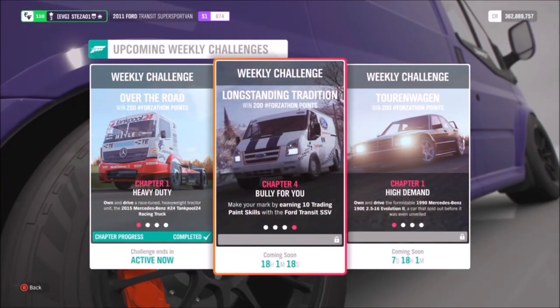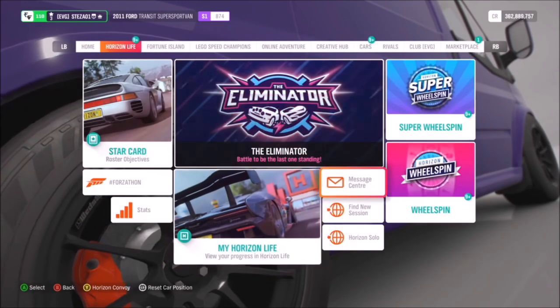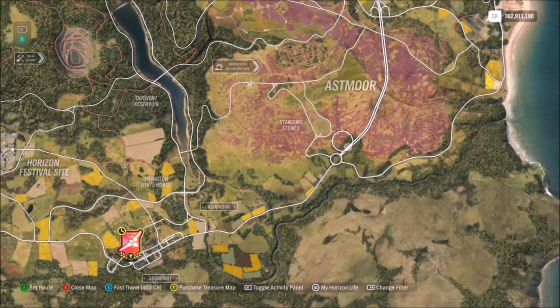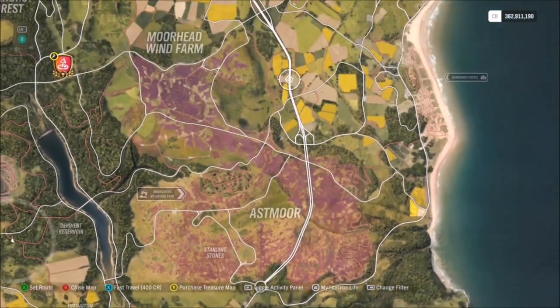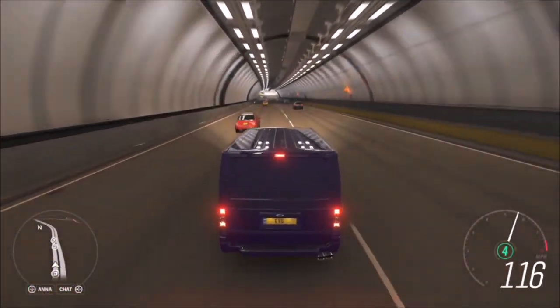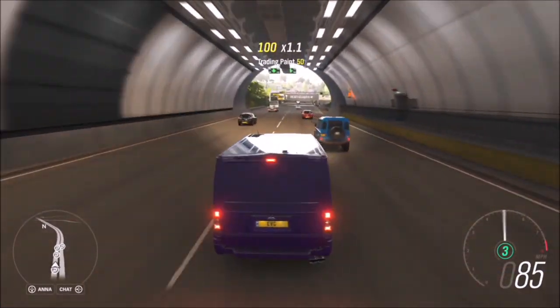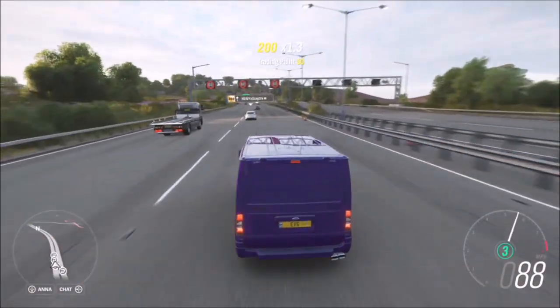Moving on to the final challenge — it wants you to earn 10 Trading Paint skills. We're going to do it the same way as last week with the racing truck: first, go into Horizon Solo where there are more AI cars on the road, then head over to the motorway. You can stay on Princess Street in Edinburgh if you want, but I'd recommend the motorway as there'll be plenty more cars there. A Trading Paint skill is where you gently give another AI car a little tap.